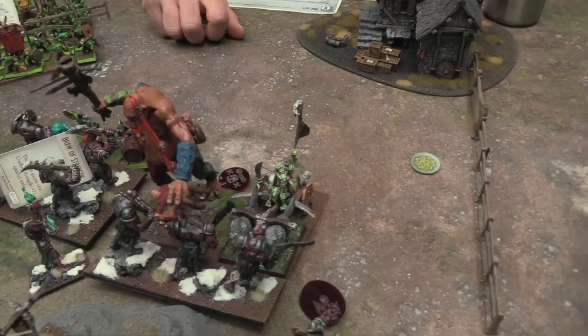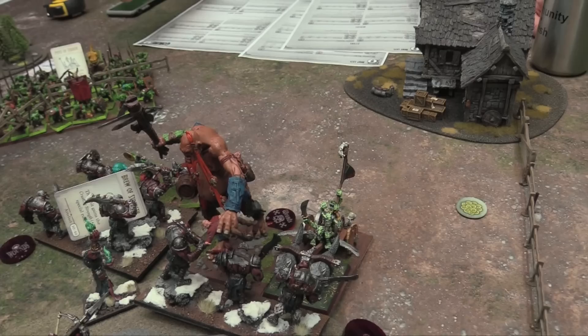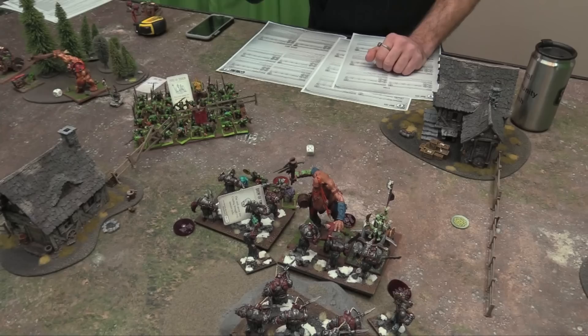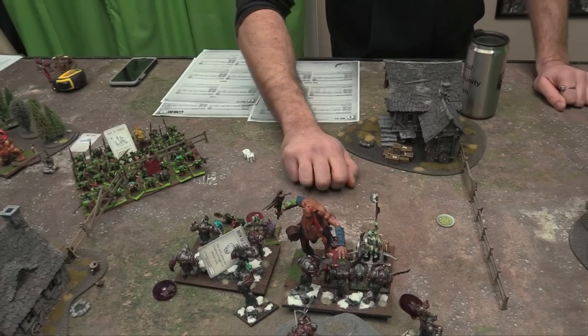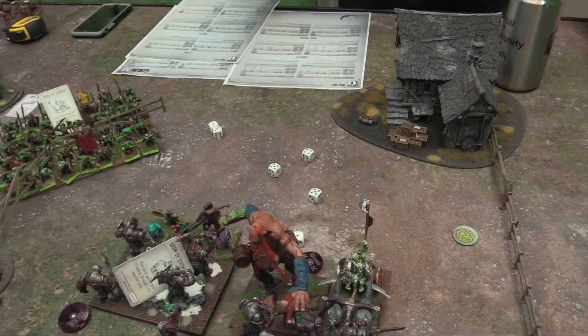The chariot is hindered so he loses Thunderous Charge and Crushing Strength bonus — only hitting on five. One hit, Crushing Strength 1 so needing a three to wound: missed. The cavalry charges el Gigante with seven attacks hitting on fours. Five hits with Thunderous Charge 1 — normally five-plus wounds become four-plus — and they're Vicious so reroll ones to wound. Three wounds for the giant.